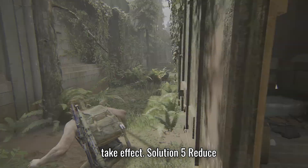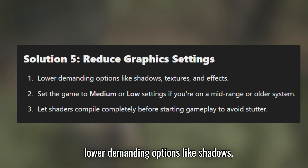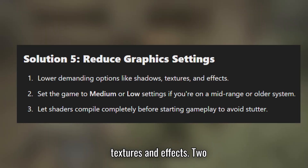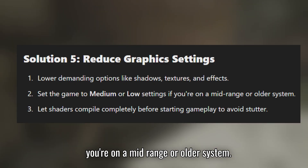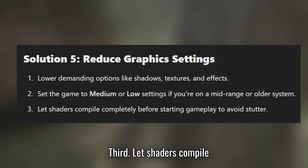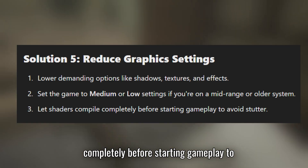Solution 5: Reduce graphics settings. Lower demanding options like shadows, textures, and effects. Set the game to medium or low settings if you're on a mid-range or older system. Let shaders compile completely before starting gameplay to avoid stutter.